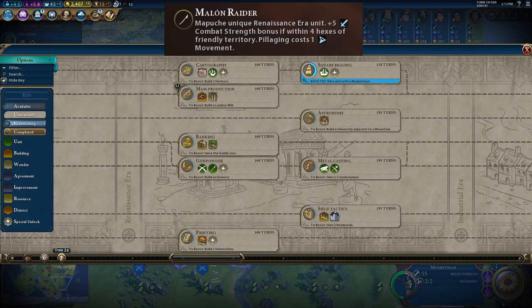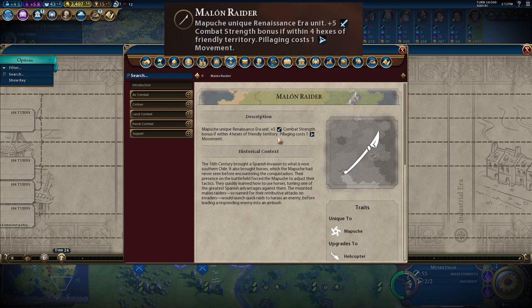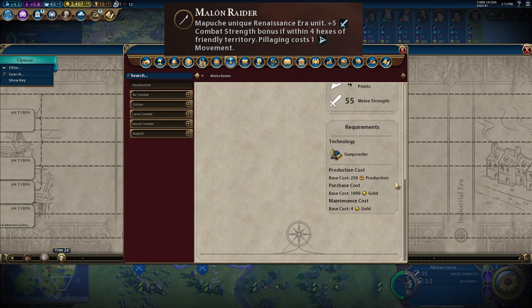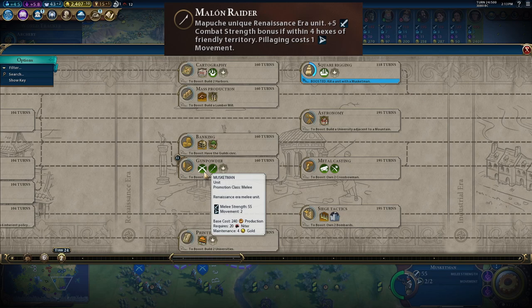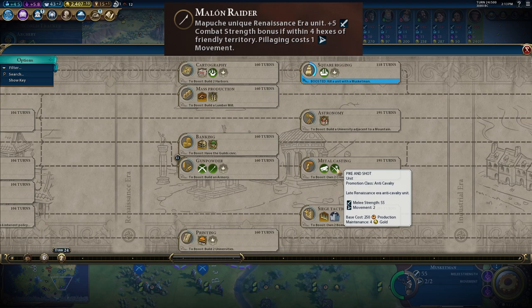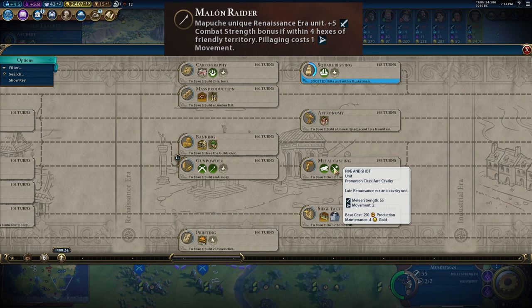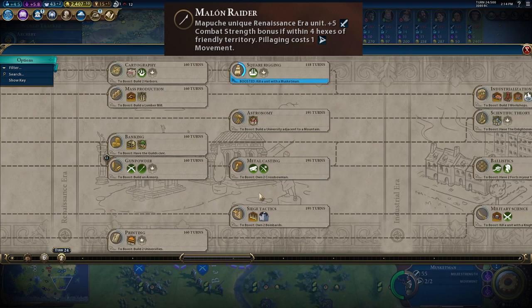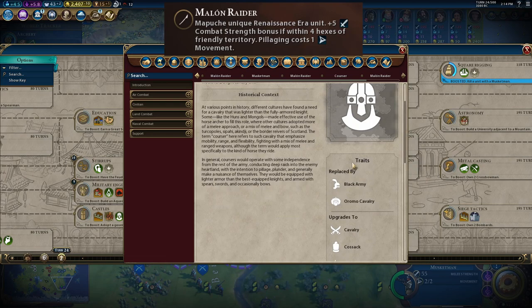Mapuche's unique unit is the Marlin Raider. This unit is a Mapuche unique renaissance unit. It has plus five combat strength bonus if within four hexes of friendly territory, and pillaging costs one movement. This unit does not upgrade from any other units but does upgrade to a helicopter. It has 55 melee strength, four movement points, costs 250 production, and has a base maintenance of four gold. Compared to a Musketman, it has the same military strength with one extra movement and costs 10 extra production with the same maintenance. Compared to a Pikeman, it has the same melee strength and extra movement at the same production and maintenance cost. The Marlin Raider is a light cavalry unit that upgrades directly to a helicopter, skipping cavalry altogether — unlike the Courser, which upgrades to cavalry and then to a helicopter.